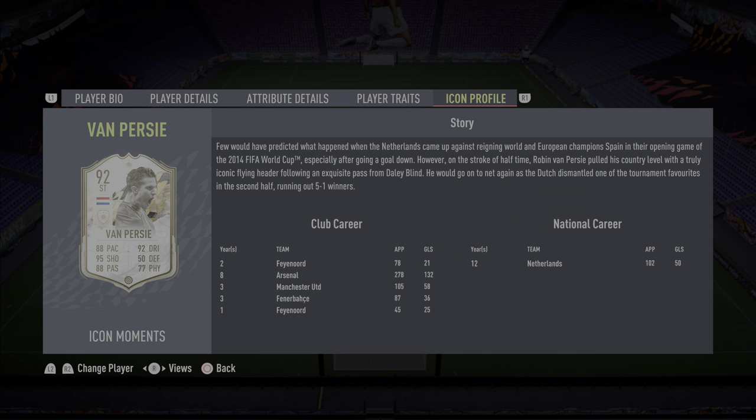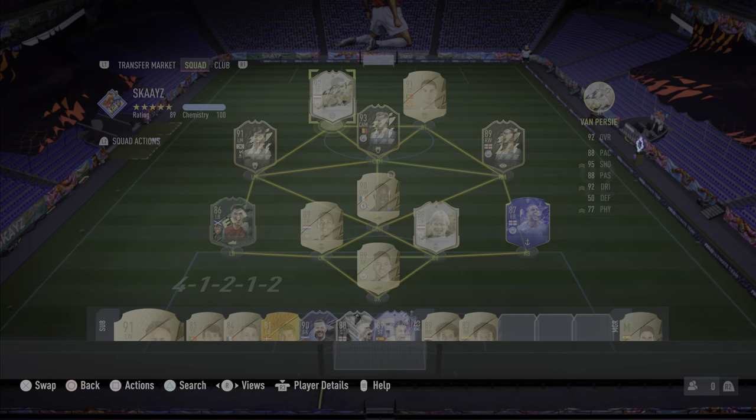Club career: obviously started off at Feyenoord — 78 appearances, 21 goals. Arsenal — my favourite — 278 appearances, 132 goals. Manchester United — I do not like talking about this — 105 appearances, 58 goals, obviously won the league with United. Then he went off to Fenerbahce, 87 appearances, 36 goals, and then finished off at Feyenoord, 45 appearances, 25 goals. This guy was a goal machine, known for that lethal left foot and the volleys he used to just pelt into the back of the net. National career: 102 appearances, 50 goals.